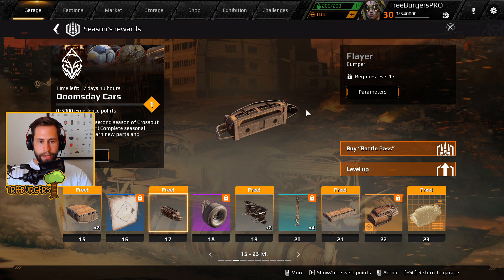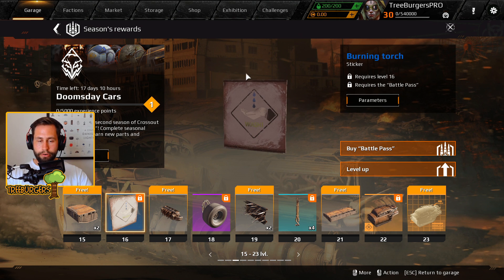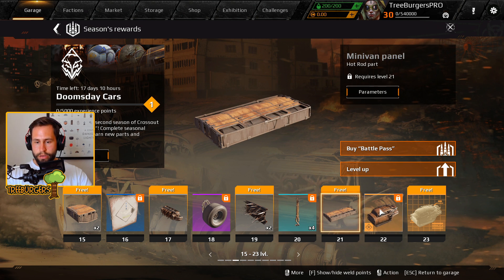We get more parts, and two bombers total so far. There's also a burning torch sticker, which currently shows as a wash so it might change before the final patch. The chimney pipe deco is very cool — you get four of those, so plenty to go around.